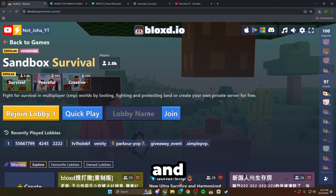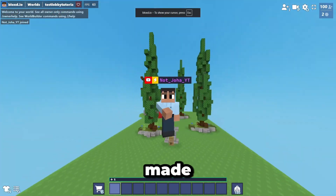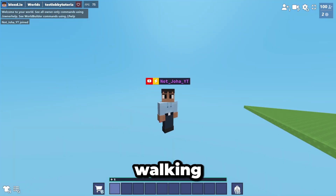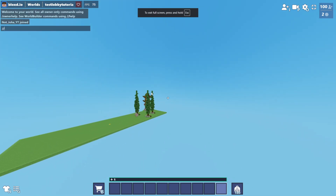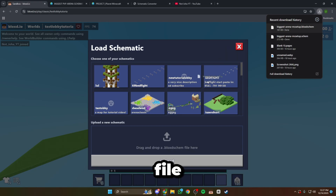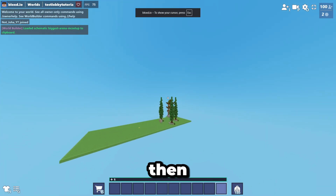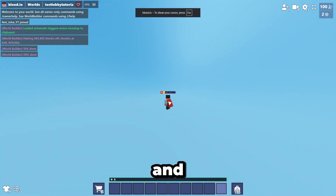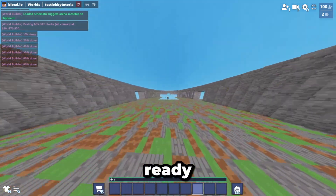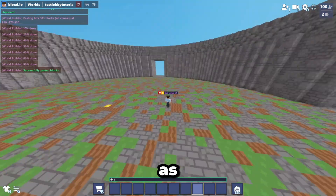Then you have to go to bloggedsch.io and join the world — the world name was something like 'testlobbytutoria.' I'll show you step by step. Let's test the schematic. All you have to type is '/schematic load' and then drop the file you got from the schematic converter website and click upload. After it gets uploaded, it will show 'load a schematic,' then the schematic name — copy it to clipboard, then type '/paste.' After a few seconds you'll have a ready-made arena. You don't have to build it yourself — there are thousands of arena schematics on that website.